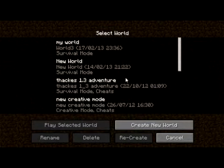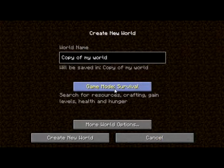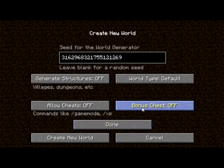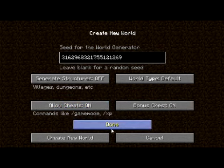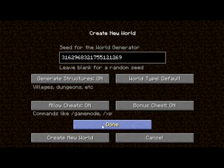Let's just call it a starter one, shall we? My world — recreate. My world options. I'll be in creative mode anyway, so let's put that on. Default. Done.